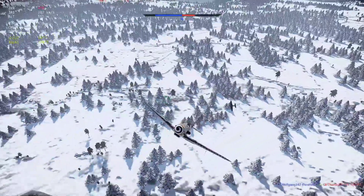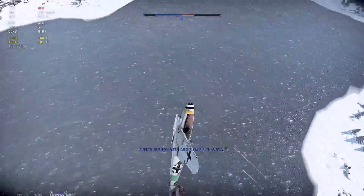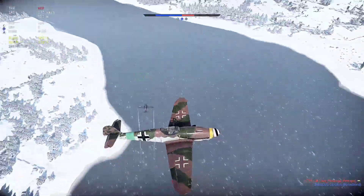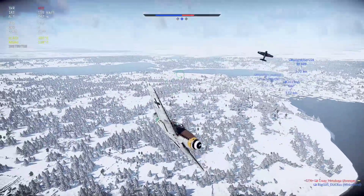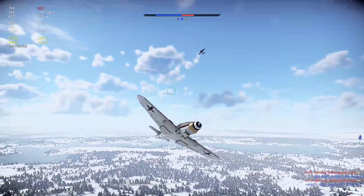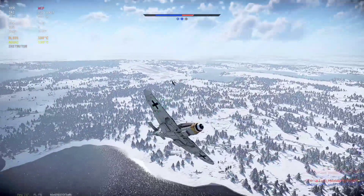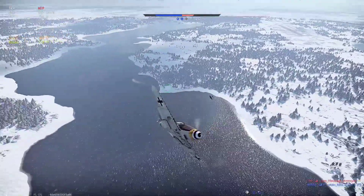The Messerschmitt BF 109 K4 is a rank 4, battle rating 5.7 fighter for the German tech tree. Since it's a German fighter at rank 4, it will not be able to establish much dominance in dogfights against other aircraft such as the Spitfire, Corsair, or Mustang.